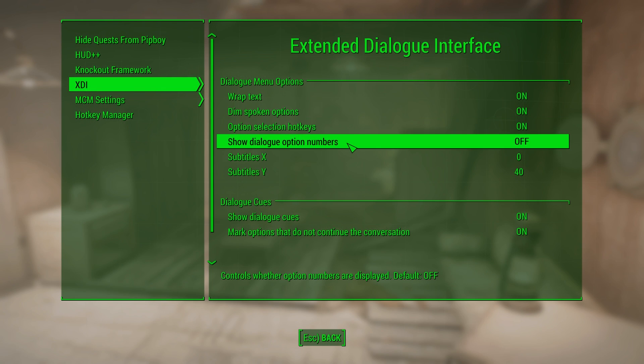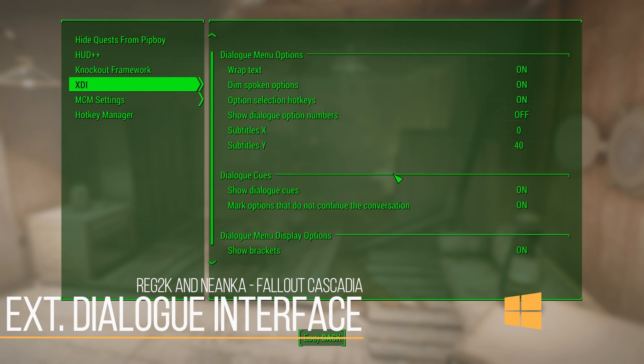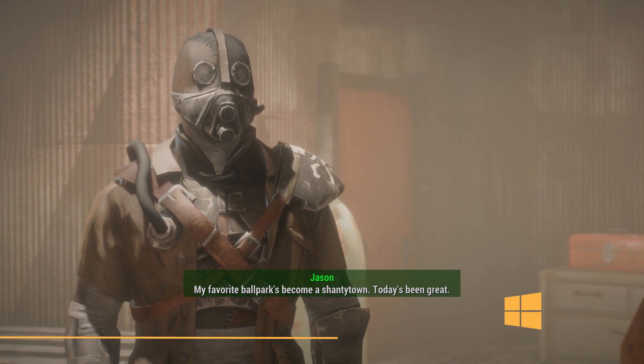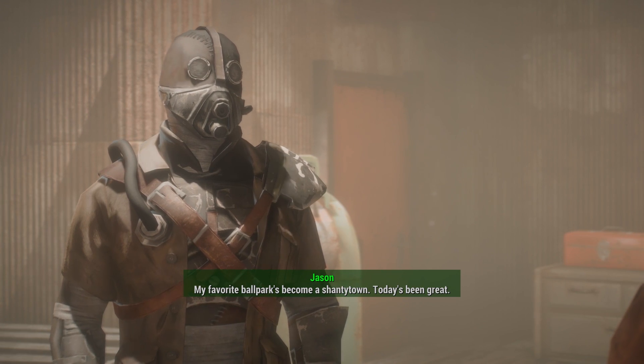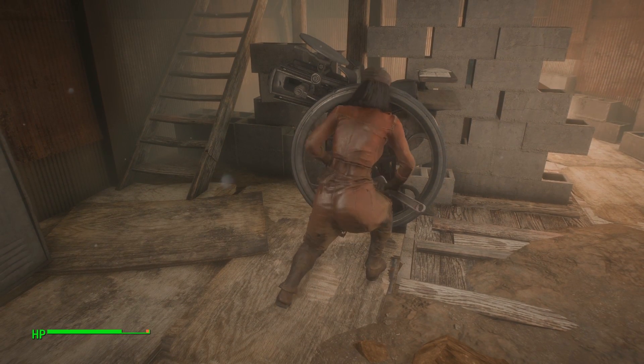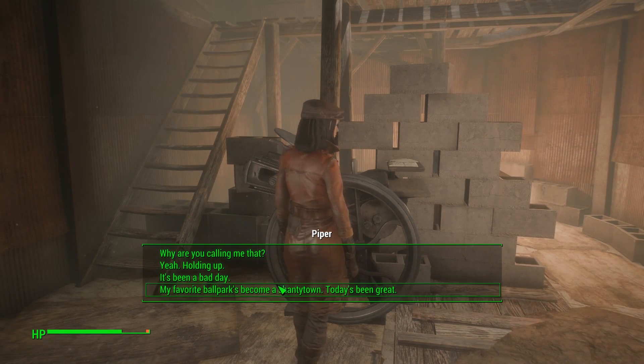Kicking things off, we have the Extended Dialogue Interface. You might be thinking we already got this — it's called Full Dialogue Interface, released right after Fallout 4 came out, where you could see all the different dialogue options. Well, this is taking that a step further. Extended Dialogue Interface, although having a few cool features right now, is really more of a platform for other mod authors to build off of.